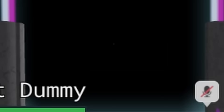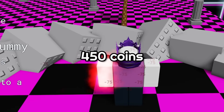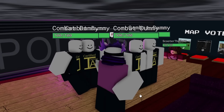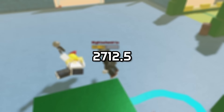As the Juggernaut, you can receive 10 coins for every player you kill, totaling to 45 kills at most, giving you 450 coins with no buffs. You'll also receive 325 coins for winning as the Juggernaut as well. All of that combined, you can get 775 coins with no buffs and 2,712.5 with max buffs.